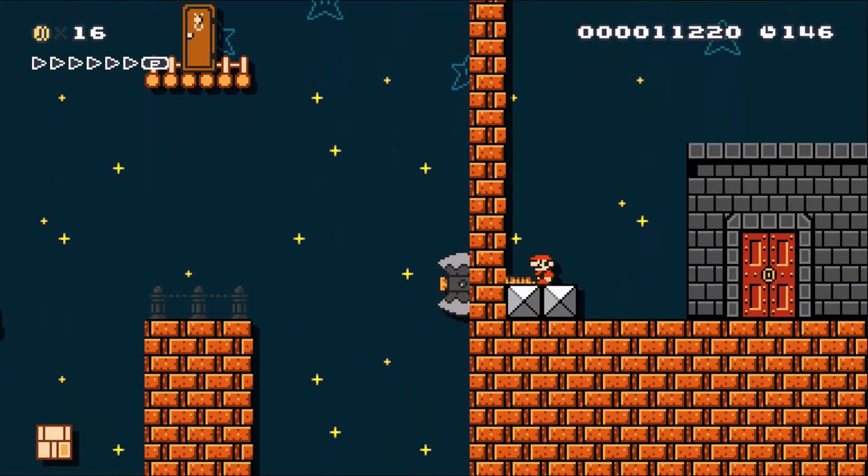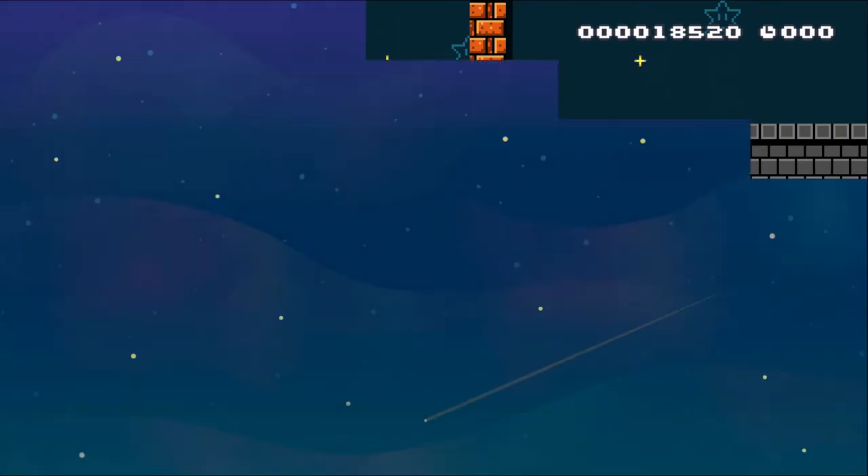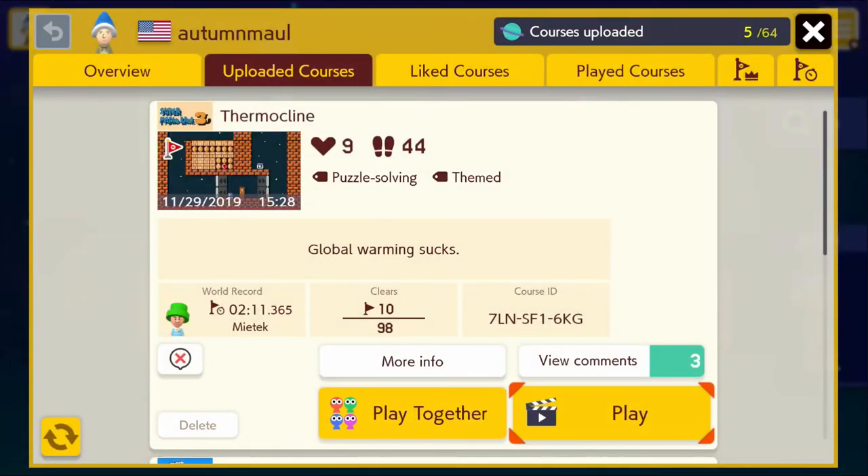And we did it. Alright, so the level code is right there on the screen and we'll put it in the description.